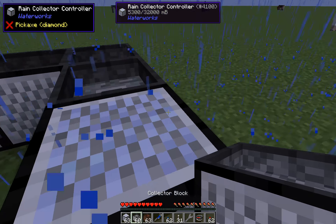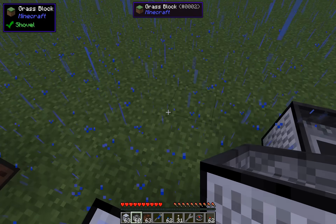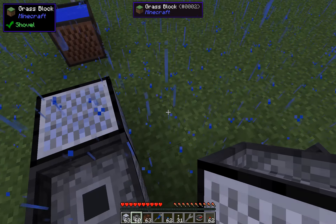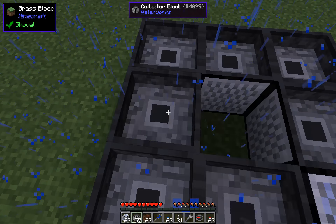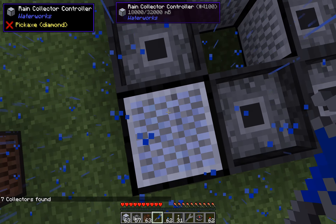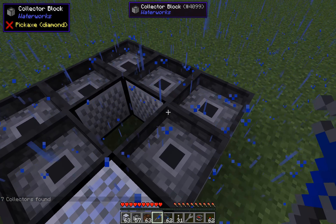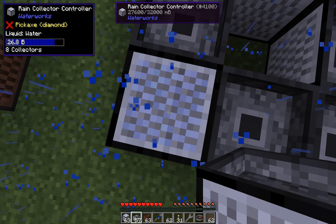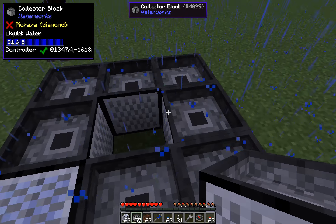As you can see, we now have four collectors found. This is a multi-block structure which you can place however you want. There is a maximum range it searches for new collector blocks, and the collector blocks have to be facing each other. If I add more and do another wrench operation, it now finds seven collectors total — one, two, three, four, five, six, seven. On The One Probe you can see there are now eight collectors, and it's collecting water at a rate multiplied by that count.